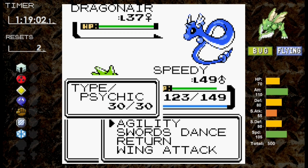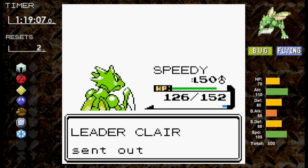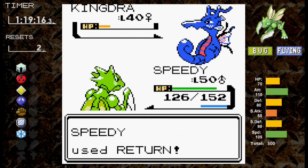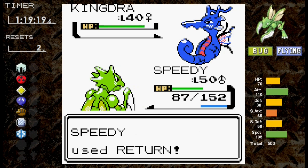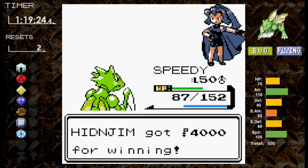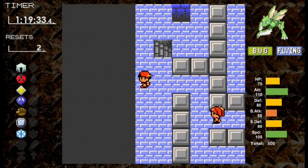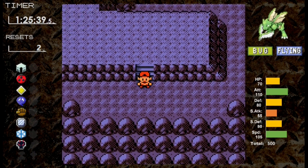Clair has 3 Dragonair and a Kingdra. We're level 49, and Return knocks out the first Dragonair — and now we're level 50. Dragonair 2 and 3 go down hard and fast. Kingdra is level 40 and isn't easy to one-shot, and Surf does decent damage. Claire uses a Hyper Potion, so we use two Returns in a row to take out Kingdra. Scyther is moving on to Kanto. Rock type moves are the biggest threat ahead — Aerodactyl could be troublesome, but with Swords Dance and Scyther's natural speed, Speedy should be just fine through the champion.